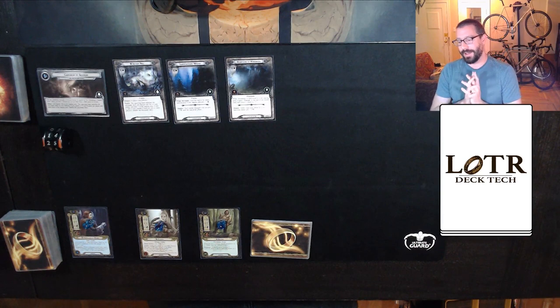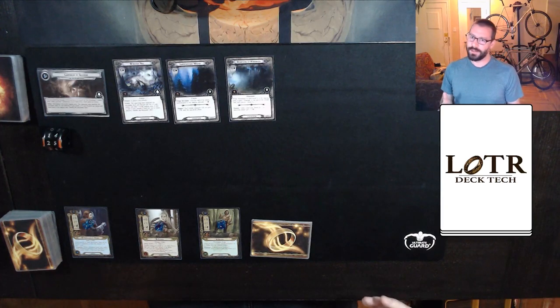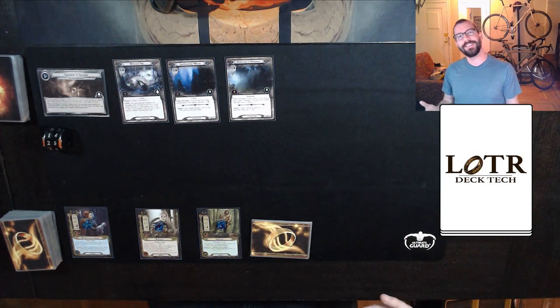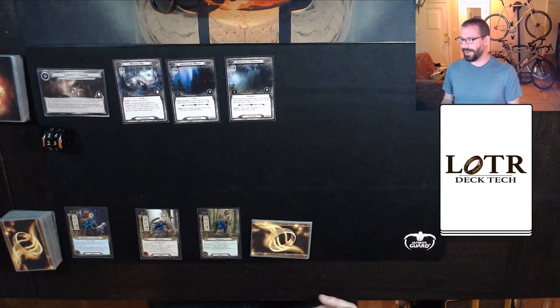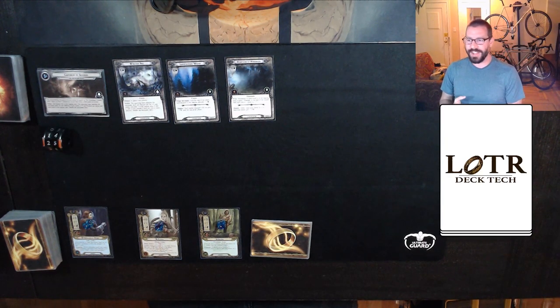Anyways, this video is going to be a location attachment deck featuring Haldan up against a custom-built Woodland Realm that is going to be pretty heavy on locations and treacheries. I actually learned something interesting while I was doing my testing — it is possible to build a deck with just the Woodland Realm that has no zero-cost enemies in it.